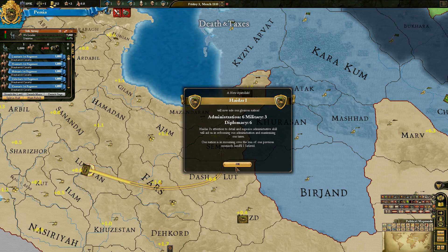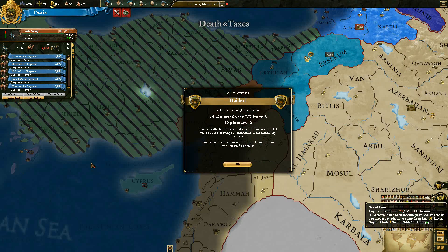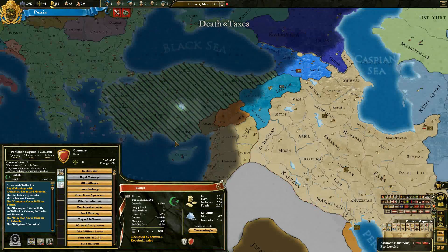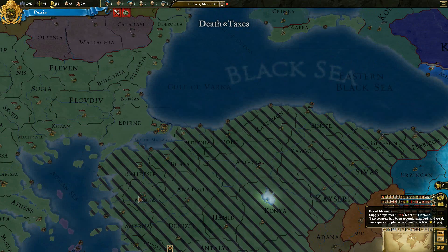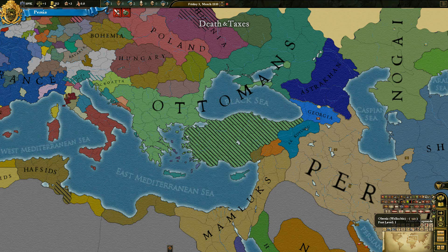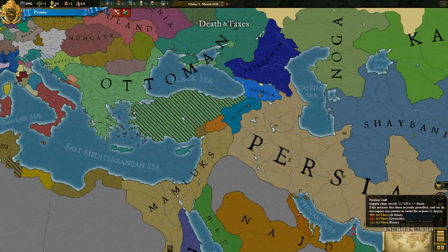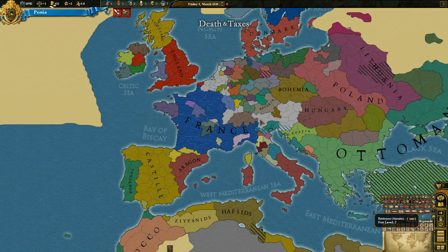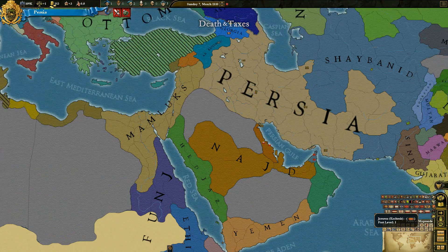Apologies by the way for the choppy gameplay — just video recording stuff takes quite a bit of CPU, my computer's not the best in the world. We have a new Ayatollah to rule our glorious nation — got actually quite high stats except military, which is quite distressing. You can see the Ottomans are actually completely occupied by rebels, which makes me think if they don't deal with it a new nation could actually form. France is not actually still one country, and there's Castile and some of Northern Africa.